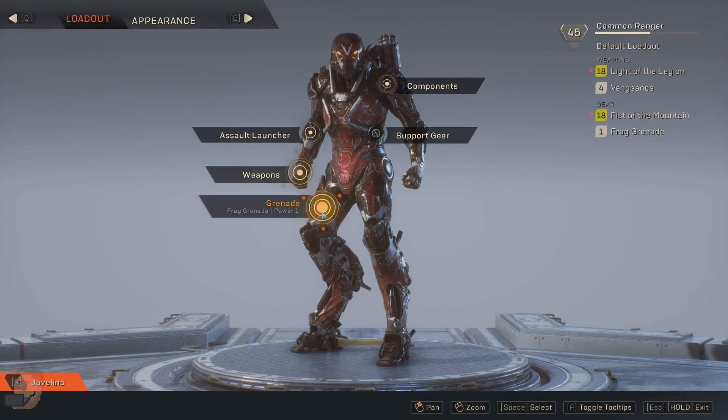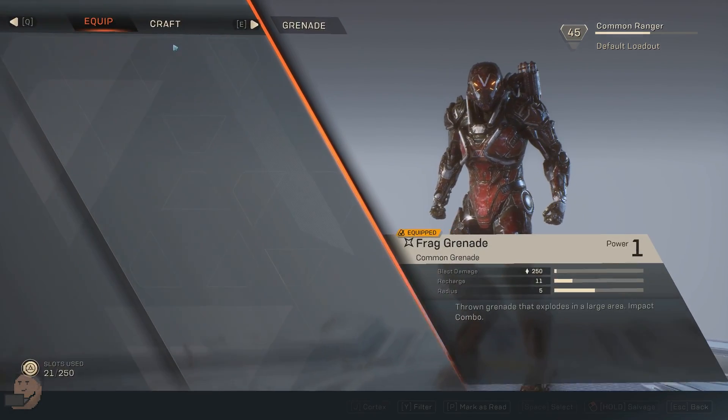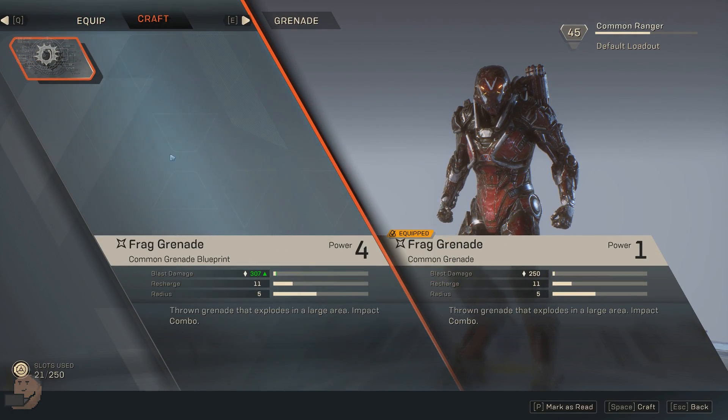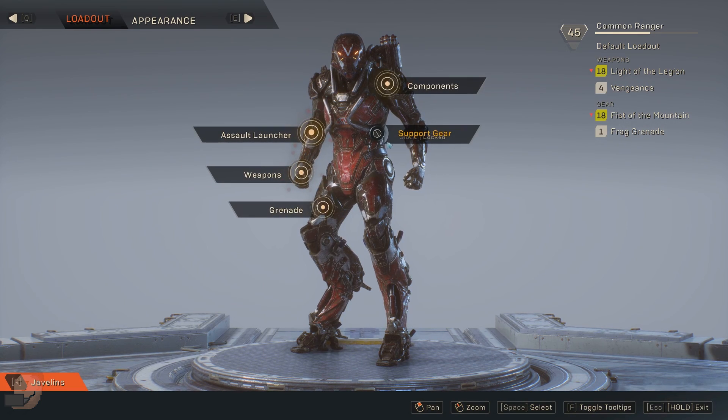Crafting is pretty straightforward — once you have the blueprints and the materials required, you can pan over to the craft tab and build an item to help you out. Have a dig around and see what you'd like to craft, but that's really a video for another day.